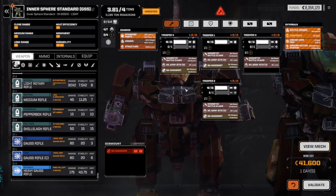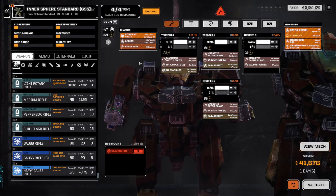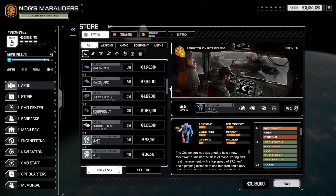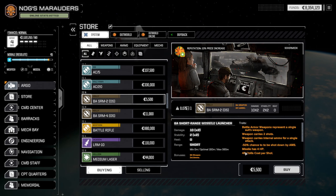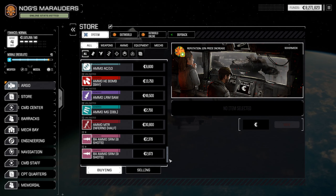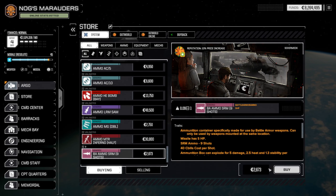We have four tons, 0.005 tons remaining — that's not a lot. Let's go see what's in the store for battle armor stuff. There are some SRMs, I think we'll just buy all of it so we have new weapon systems available. There's also some BAA ammo and SRM ammo, we'll buy that.